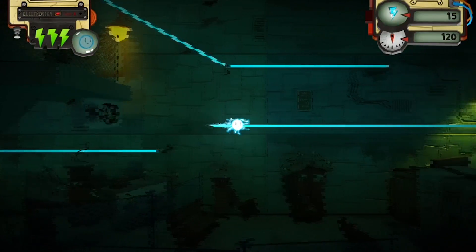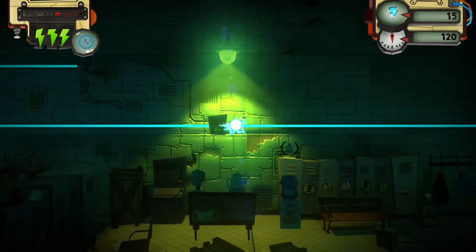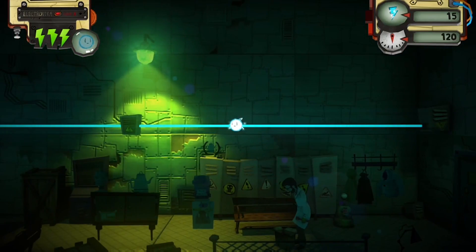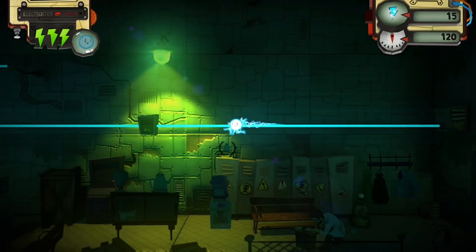Hello game fans! Turn On is a puzzle platformer from the team at Brainy Studios. It is their fourth game and it won the Imagine Cup 2014 held by Microsoft. The game first appeared on the Windows Phone and it was later greenlit on Steam.